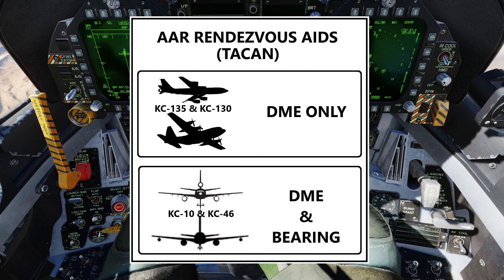One thing about TACAN in the real world that is also a little glitchy in DCS World: if you're receiving fuel from a KC-135 or KC-130 you get DME information only in the HUD, but if you're receiving from a KC-10 or KC-46 — which we don't have in DCS World unless you have a mod — you get DME and bearing information. Those are some things to consider when using this as a simulator for training.